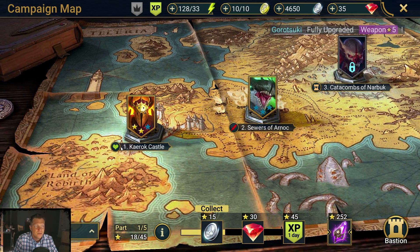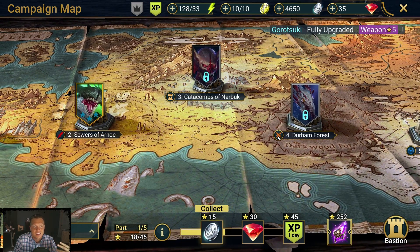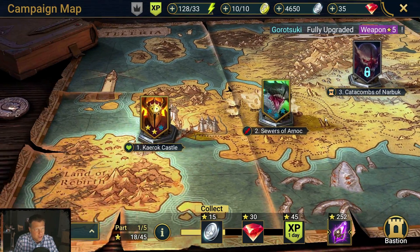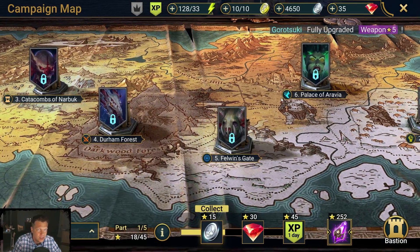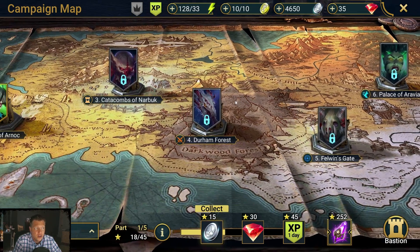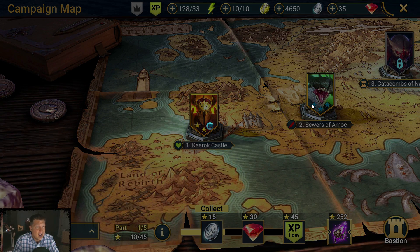Each campaign level drops a specific set: this one is the HP set, the red sword icon is the offense set, here's the defense set, this is the crit rate set, and over in Valdemar Strait is where we drop lifesteal gear. So level eight you're going to want to farm some good lifesteal pieces when we get there. The speed gear in Palace of Aravia is really good too. Speed, lifesteal, offense, and maybe crit rate — those are the four sets we're going to focus on.